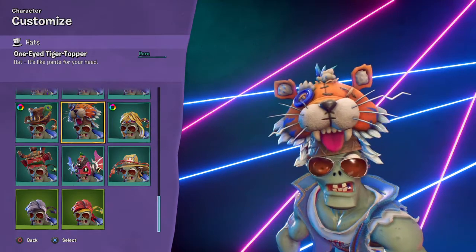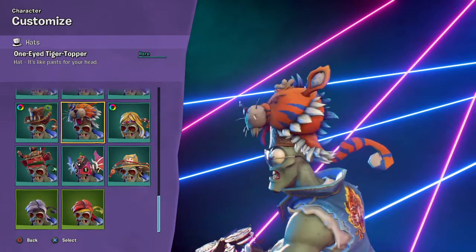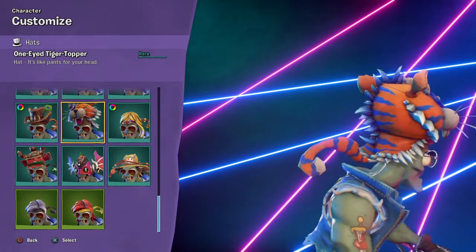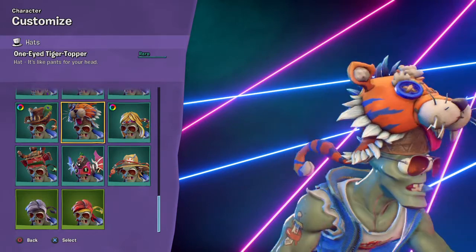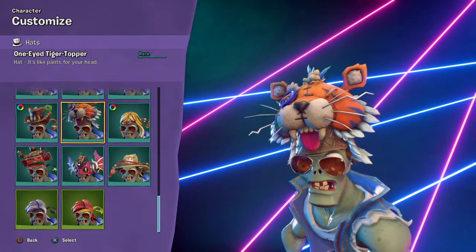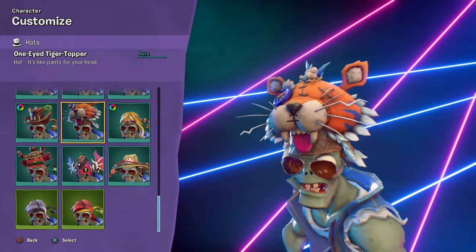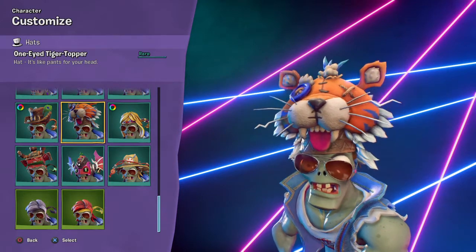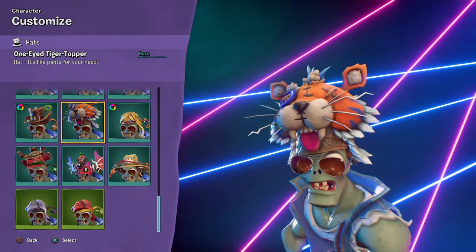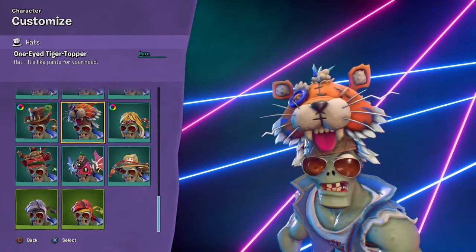Then we have the One-Eyed Tiger Topper, which is a prize map hat from maybe May. I know there was one that had a bunch of hat skins, and this was obviously with them. Once again, you just don't see some of these hats often because they don't go well with anything. If you leave it by itself, you just got a normal 80s Hero with just a One-Eyed Tiger on their head — kind of fluffy, but that's basically it.